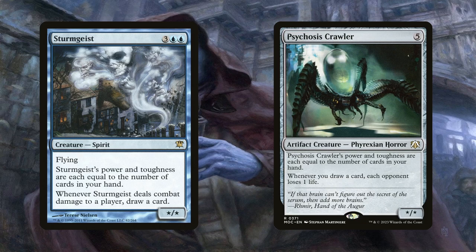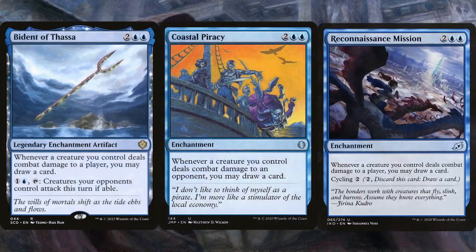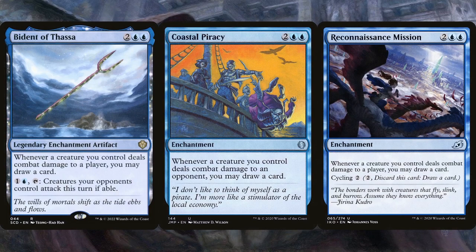Speaking of drawing a ton of cards, especially on combat damage, Bident of Thassa, Coastal Piracy, and Reconnaissance Mission give this ability to all of our creatures, which is pretty epic in a deck like this. Since these are cheaper to cast than Sun Quan, you can play these on curve before he comes out and then swing with everything to fill your hand back up. These cards are amazing here.